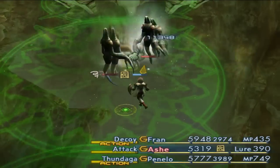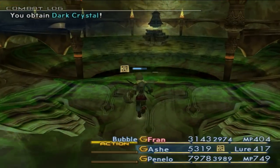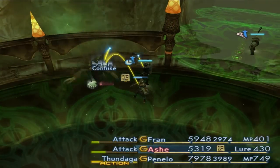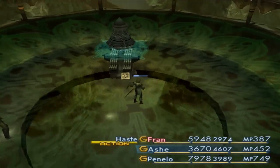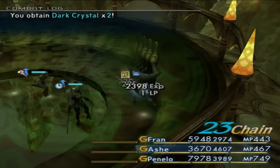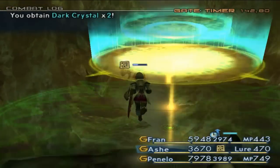And fight some more undead — yeah, those guys are mildly annoying. We want to kill this guy I guess. Gemini gate stone — let's touch the device, and we have a timer. So I'm going to go this way.